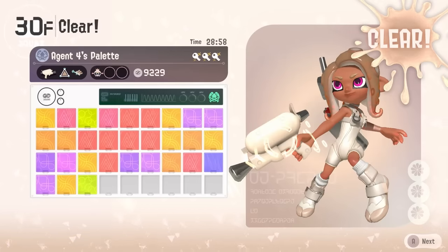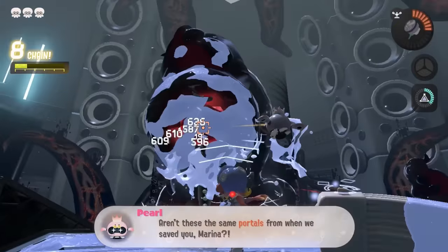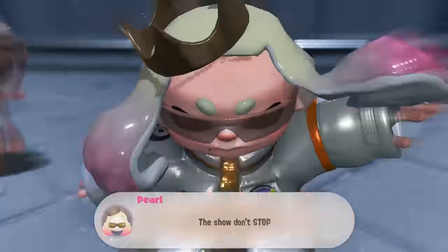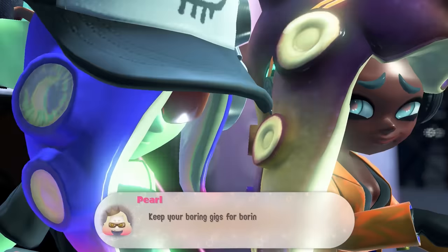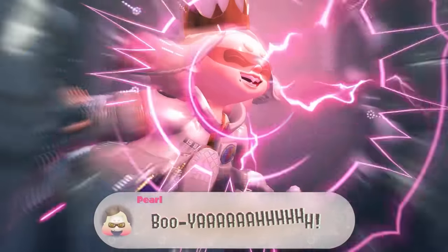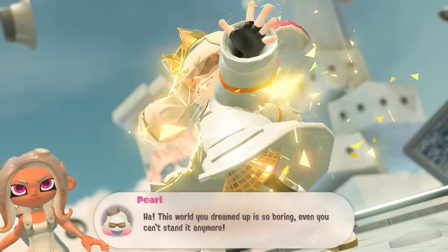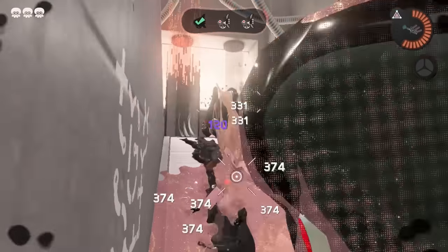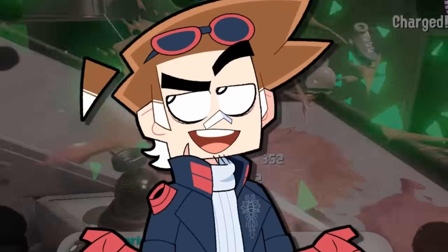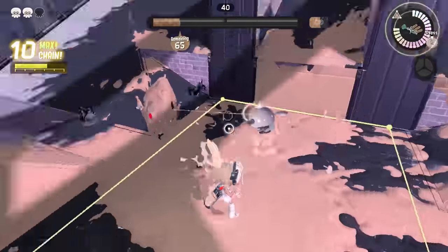You do unlock replica weapons for every palette you clear, which the original story mode was lacking. Beating this once nets you Eight's hand-me-downs and an emote. You get more unlocks by clearing it multiple times with different weapons, but the only thing that changes between runs is a few lines of dialogue between the final boss fights. I liked the dev entries, and having Pearl and Marina comment on various characters did make me smile. There's a lot of potential here and it just sucks that it's so bare bones. I've already seen people coping saying maybe they'll update it and add more — and I want to be wrong, please let me be wrong — but they won't, they already got your money.